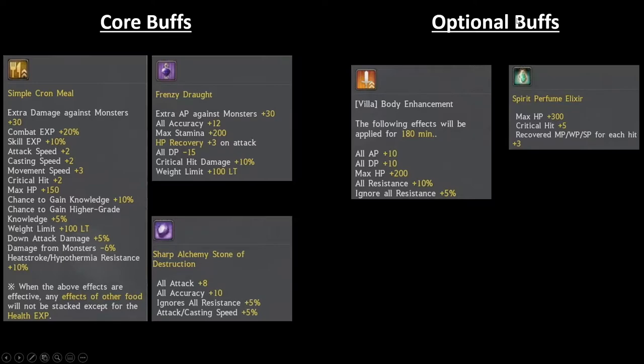On the optional buff side of things, looking at the Villa Body Enhancement buff — if you don't have a pay-to-win tent you can skip this, but if you do have the tent I would always recommend popping it; it becomes a core buff at that point. Spirit Perfume Elixir is something I would not suggest most players use. Again, if you're a bit squishy, the 300 HP will help you, so in those situations it is beneficial.